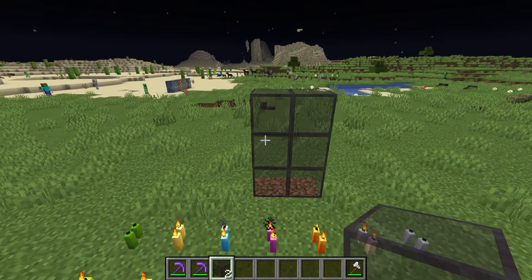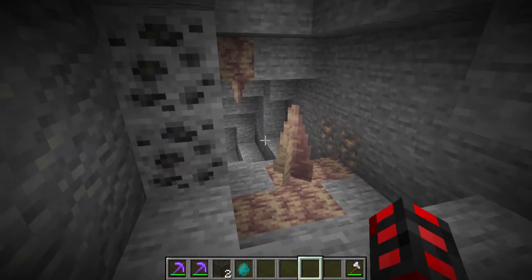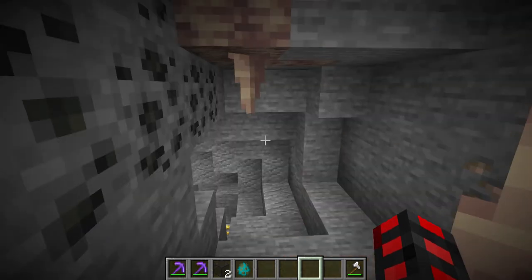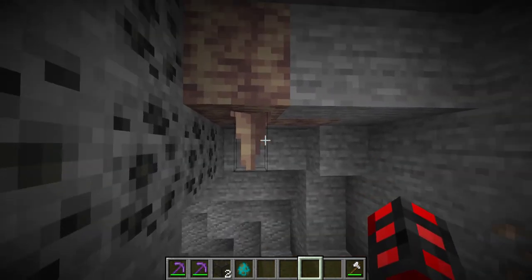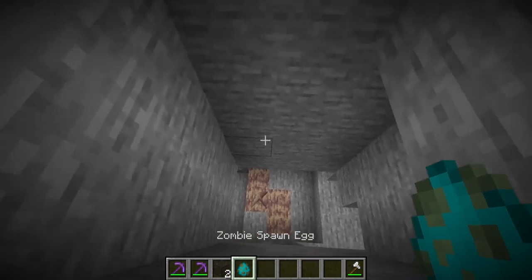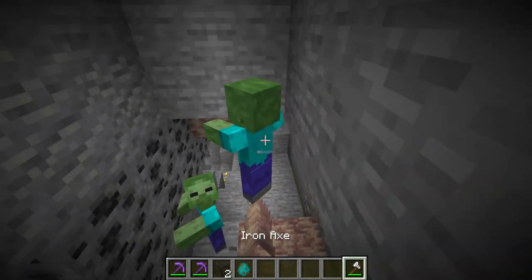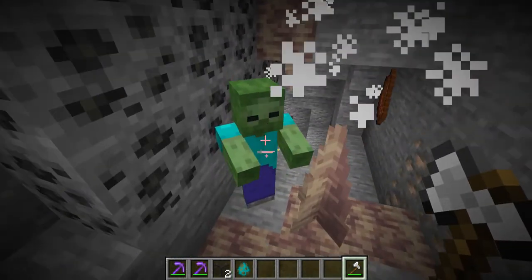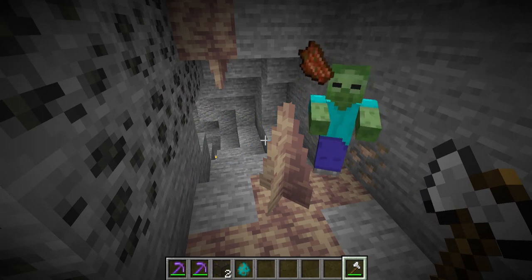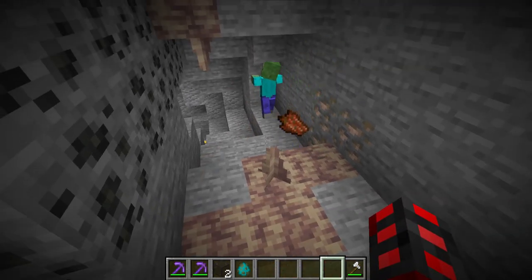However, there is no glass pane variant, so if you're hoping for that, sorry. Sometimes while you're exploring caves, you can find small blotches of dripstone with their spikes. Dripstone is a block that does pretty much nothing, and can be crafted by four pointed dripstone. The pointed dripstone themselves are very dangerous, as they heavily increase fall damage. I'm getting quite a bit more damage — a tiny spike will deal just as much damage as a 9-block spike, so be careful.